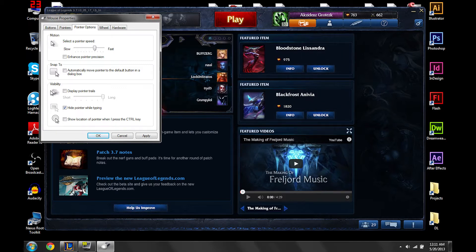He also suggests putting your mouse sensitivity here to the middle, and in-game, moving your mouse sensitivity over to the middle as well. If you need to increase the sensitivity on your mouse, you just use the drivers or whatever and raise the DPI on your mouse. Unfortunately, I can't change the DPI on my mouse, so I just change it through here. Then you hit OK.